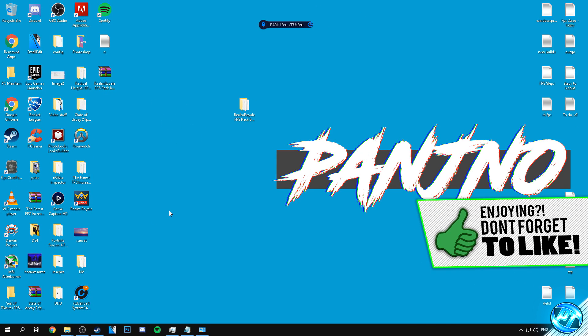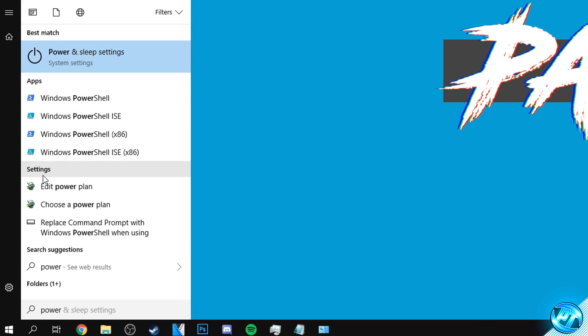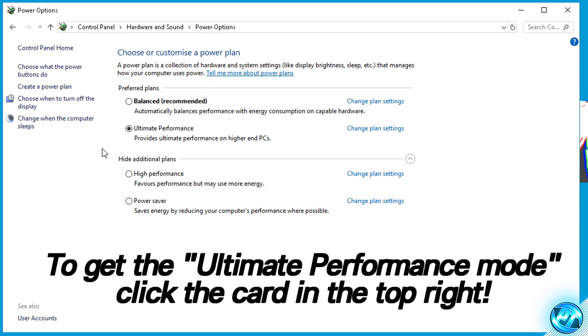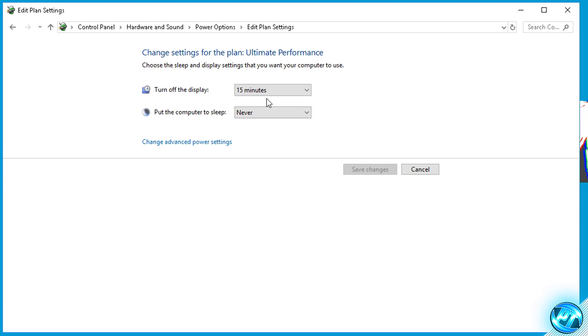Next, ensure Windows is running on the correct power plan. Navigate to the bottom left, type 'power', click one of the battery icon options, go to the Power Options tab, click Show Additional Power Plans. You should see Balanced, High Performance, and Power Saver — and optionally Ultimate Performance. To unlock Ultimate Performance, follow the video linked in the top right corner, or simply select High Performance. Once selected, click Change Plan Settings, then Change Advanced Power Settings.